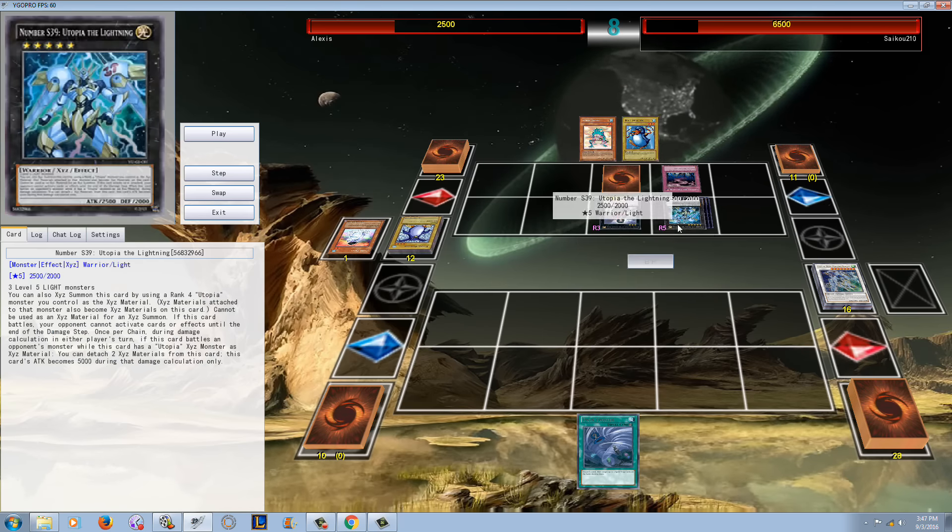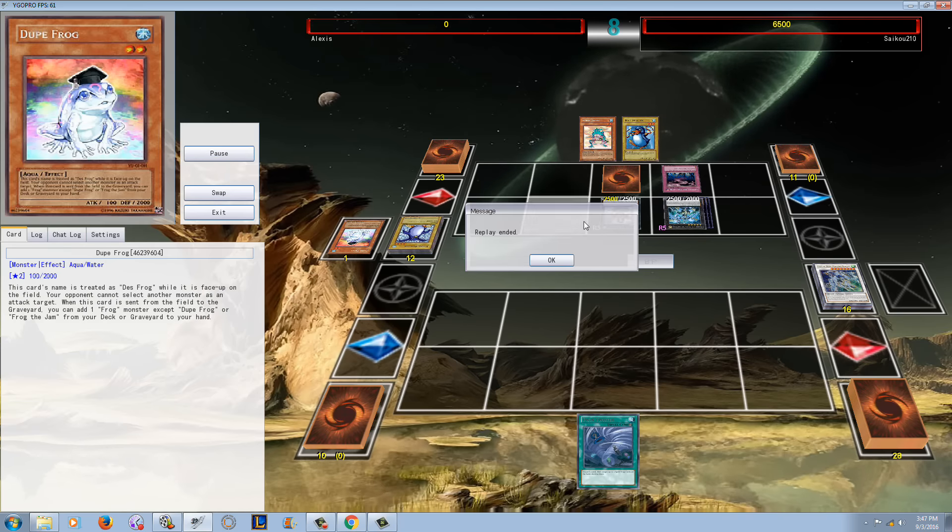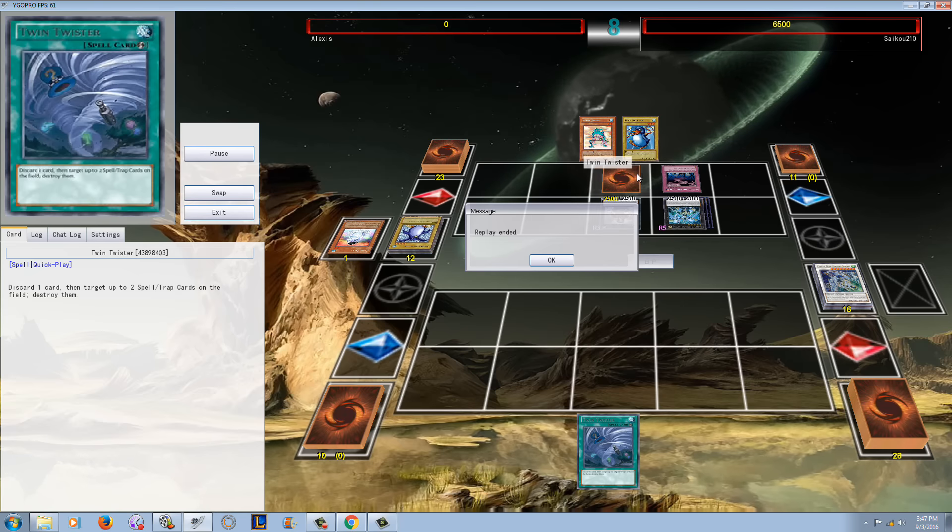And he's going to lose there because Utopia with like 5,000 attack, and then Dante coming through with 2,500 on top of that. He still had a Twin Twister, but I don't really think that was good — this guy had a dead Twin Twister in his hand and it wasn't really doing anything for either player.